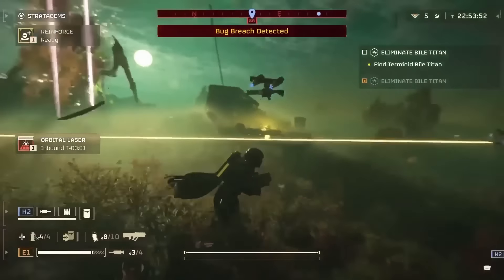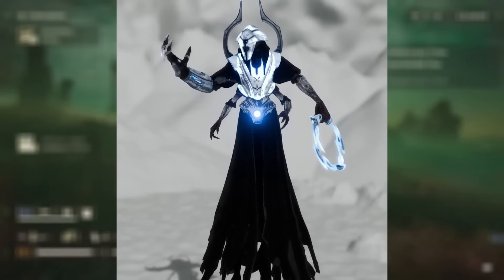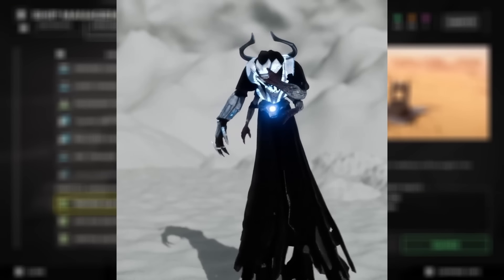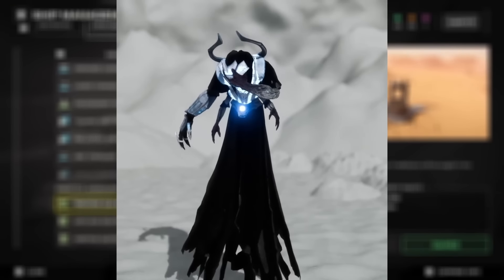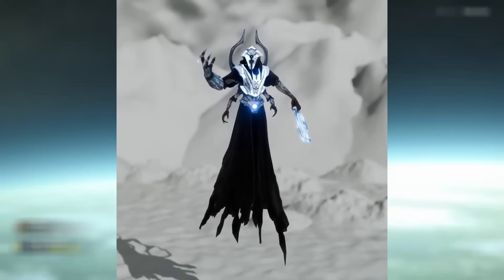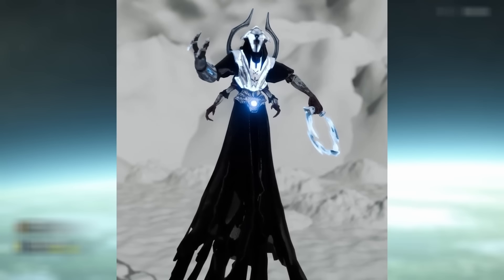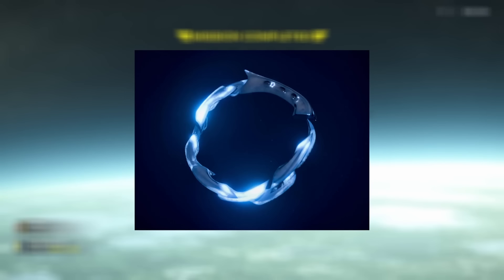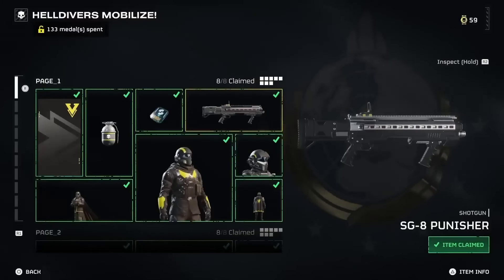There's also the summoning squad, where things get interesting and potentially horrifying with the Illuminate summoners. According to leaks, these robed figures can unleash nightmarish creatures from another dimension — think tentacles, fangs, and probably a whole lot of slime — especially if these are the ones responsible for the warp gate. The leaks also mention a summoners' whip, which seems to be a melee weapon we'll have to contend with that was just found in the data.